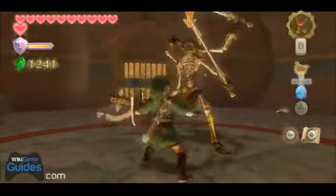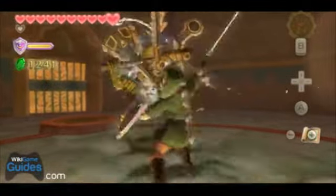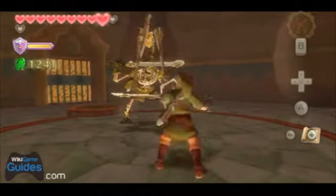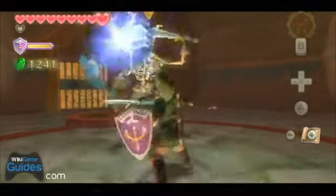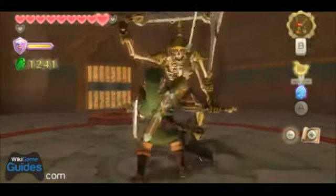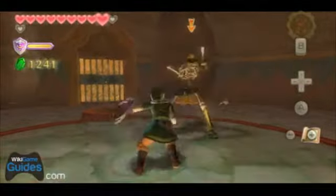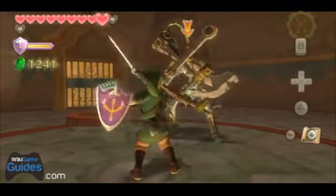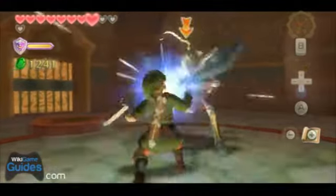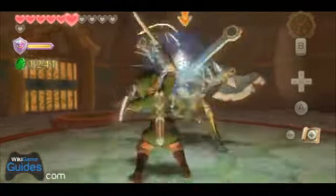When he puts all four arms up, you have to do a stab motion. You can see there I just blocked — missed that block. If you block, he knocks all his arms off temporarily. You can see when he puts all four arms up, there's like a little window you can stab through.